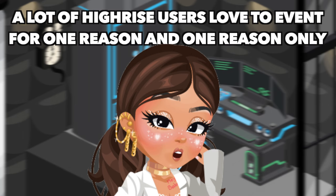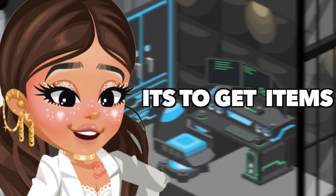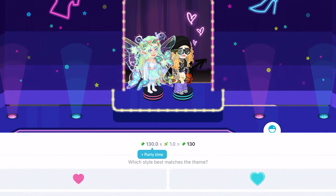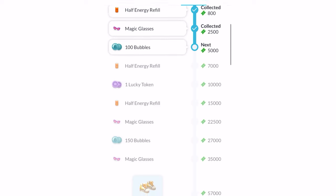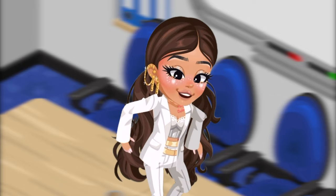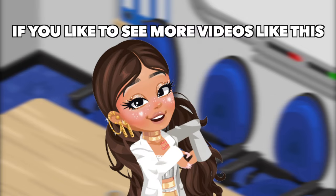Number 5: Events. A lot of HiRise users love to event for one reason and one reason only — it's to get items. All you need to do is participate in the current event on a daily basis and you'll get items for individual and also crew rewards. And that is pretty much it for today's video.